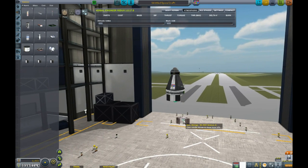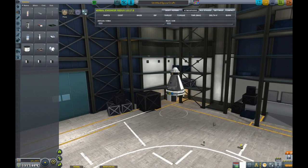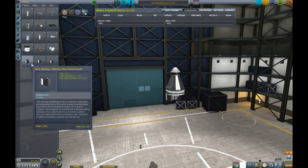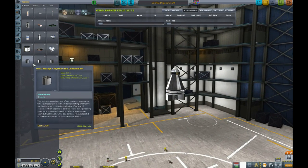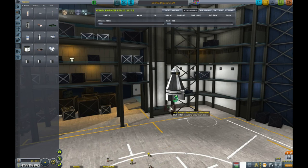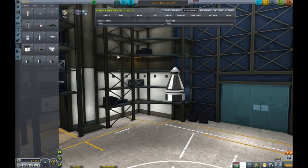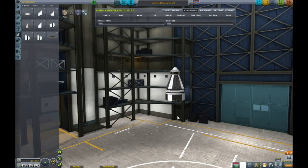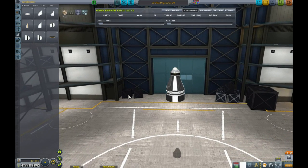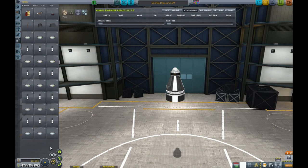My reason being is probably immediately after this we are going to go for a landing, so we will get our science no matter what — it will just take a little bit longer. We got two mystery goos and two science juniors. Underneath this is what we are going to come back to the atmosphere with, so we are going to need our heat shield. It probably wouldn't hurt to throw a couple radial mounted parachutes on as well.